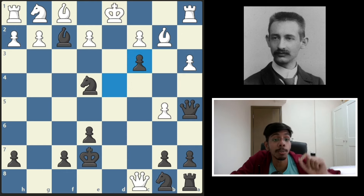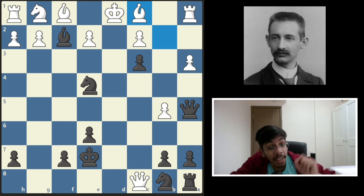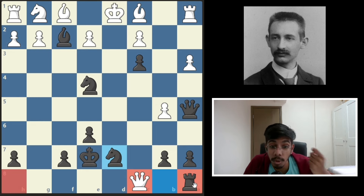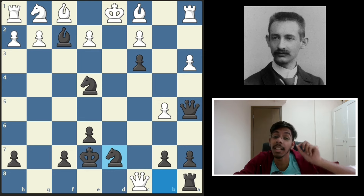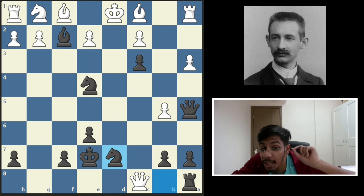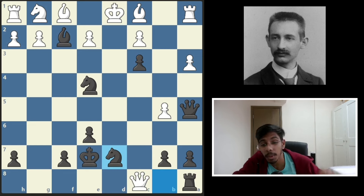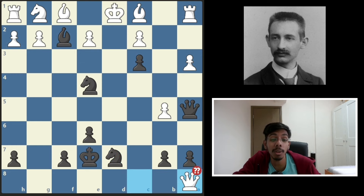So in this position, white decided to play bishop here, but that did not save him. Black continued to sacrifice — he moved the knight here. He had already sacrificed the rook and the bishop, and now one more rook sacrifice. But in reality, that was not the best move. White had an opportunity to get away — could have taken on b7 and after rook here, the position was not clear. But white got greedy, ate up the rook — two rooks and one bishop eaten so far.